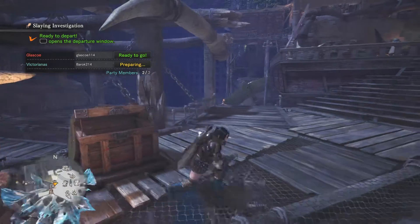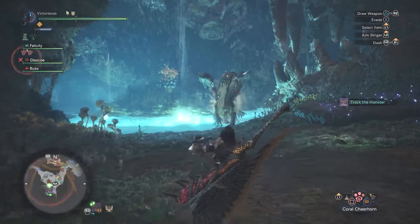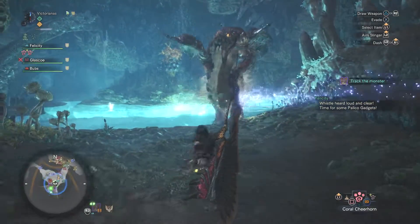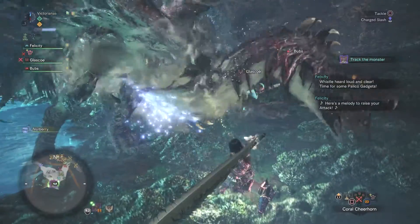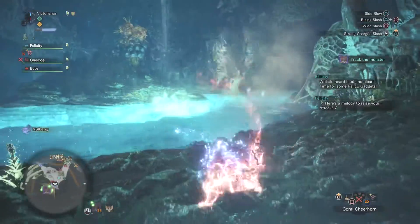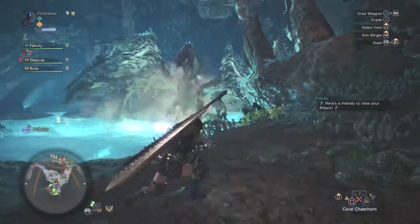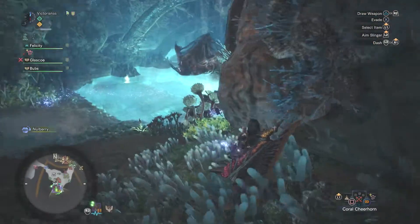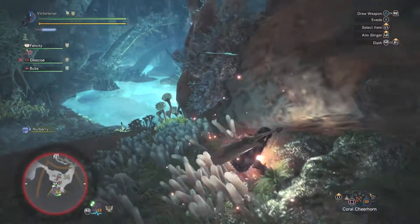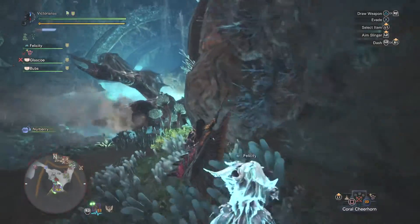Hello, everybody. Today is going to be a bit of a short one, but that's because we're only fighting one thing, and that is Tempered Valhazak with Glasgow today. So there's a big difference from regular Valhazak and Tempered Valhazak — mainly being it's tempered. You don't know what tempered means? It means it gets more defense, more armor, more attack, and just overall pain to deal with.